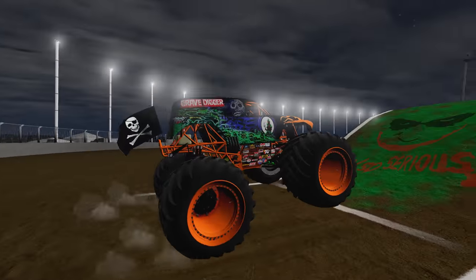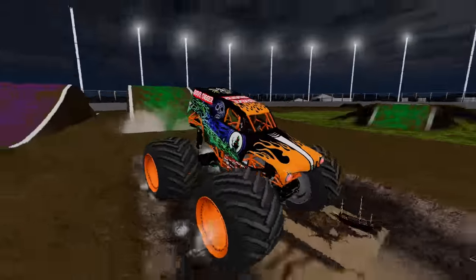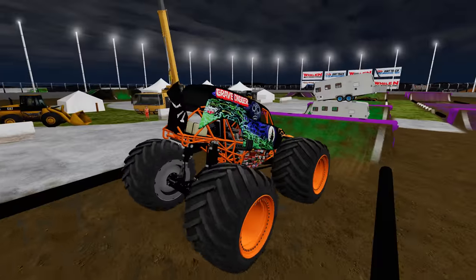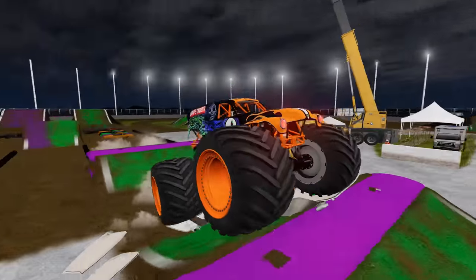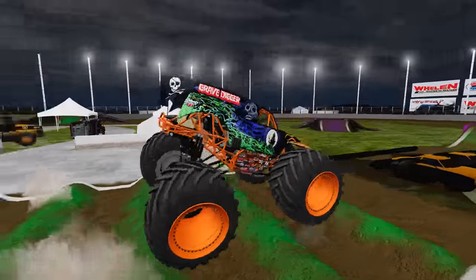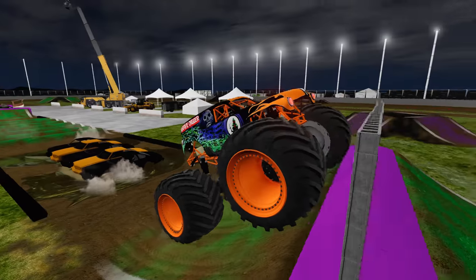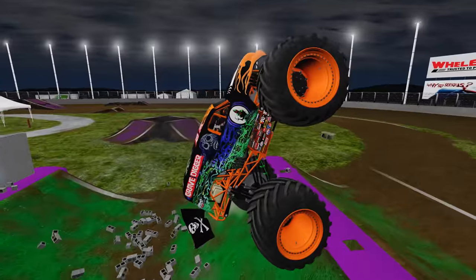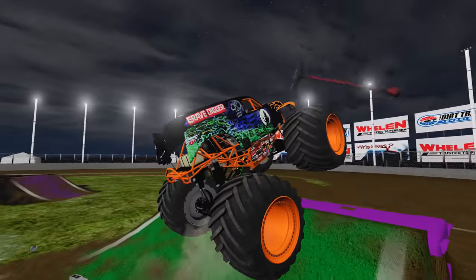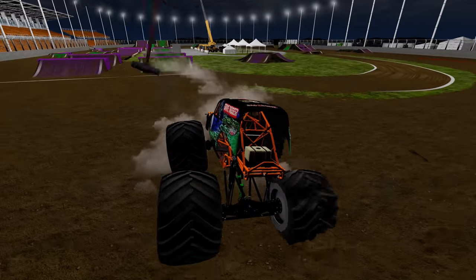Up next, we've got Grave Digger. Through the mud bog, over the crushed cars, heading for the campers — Grave Digger with a big time smash. No problem over the mega speed bumps, over the next set of crushed cars, a nice smash through the block wall. He backs up to get set up for the sledgehammer. Here he goes — and Grave Digger does it! He completes the insane obstacle course.